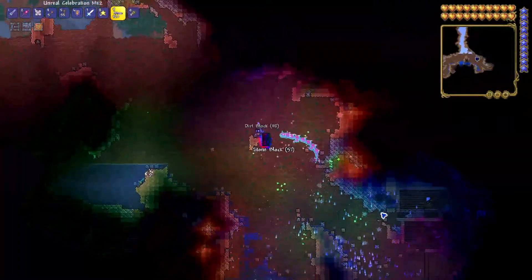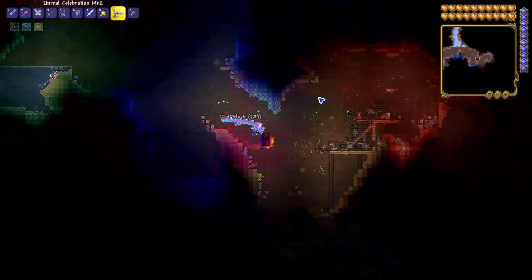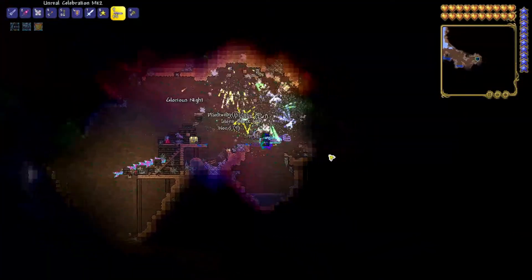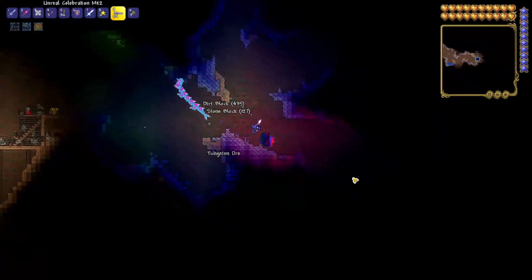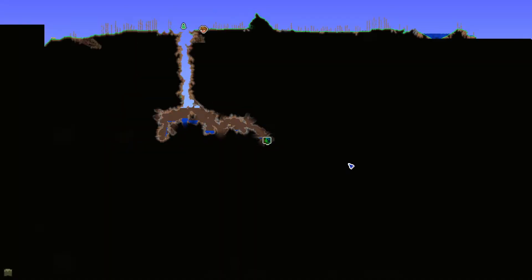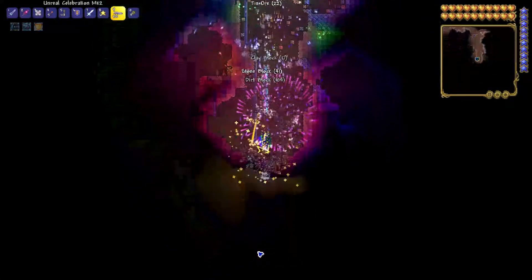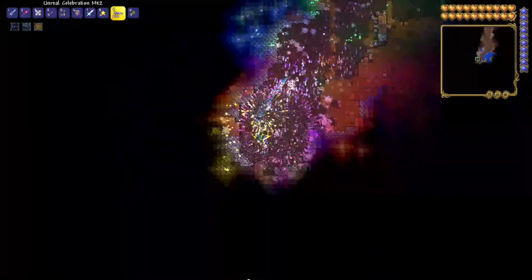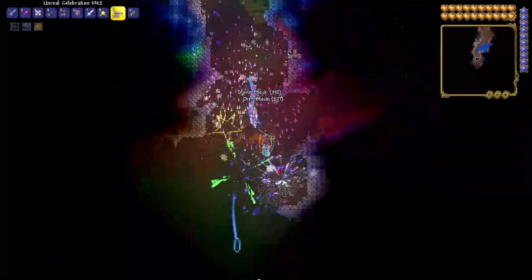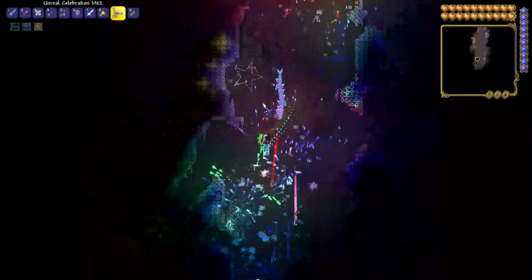It's also really good if you want to make a boss arena underground, or just destroy a large area. Maybe you're trying to make an AFK farm and you need a big open area — this is very good for that. You can literally just fall because mining is faster than you can fall, unless you hit water. Hitting water isn't fun. But yeah — Mini Nukes, Celebration Mark II — have fun.